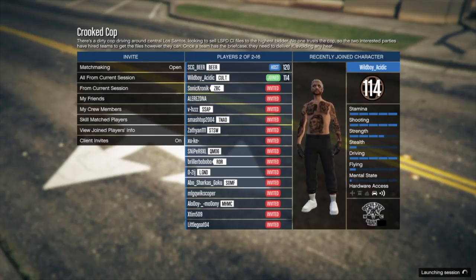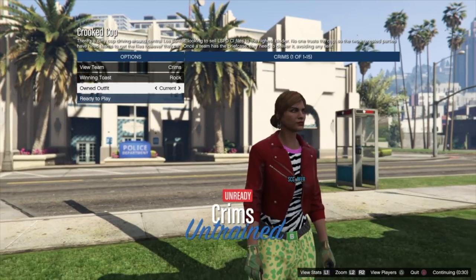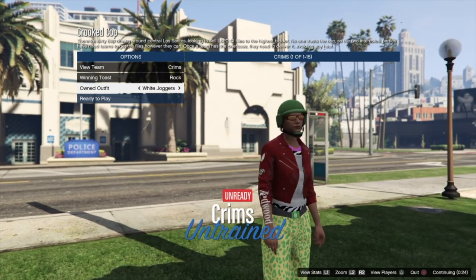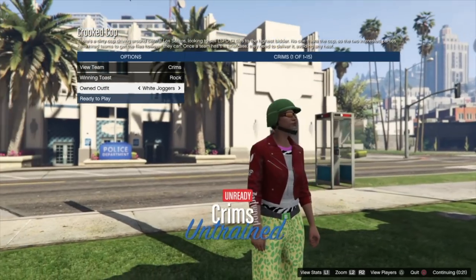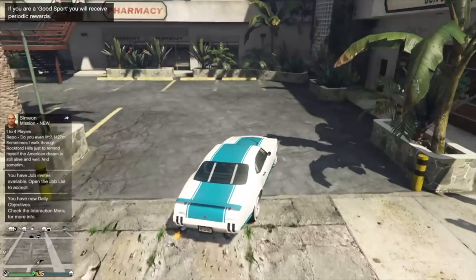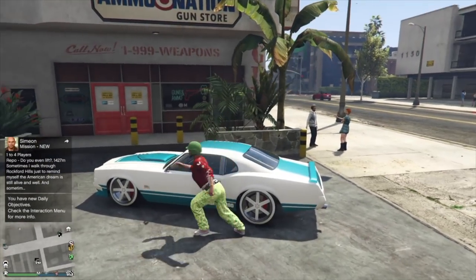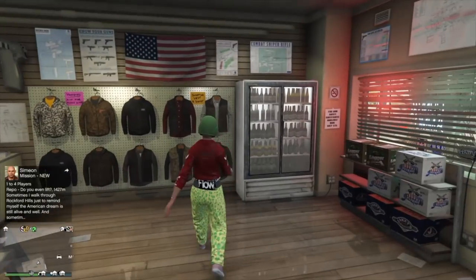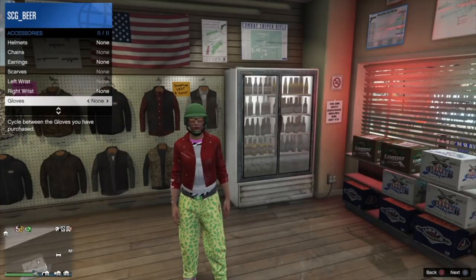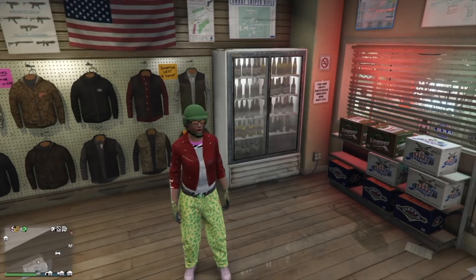In Crooked Cop, scroll over to that one outfit and you'll notice the logos and everything transfer over, including the bulletproof vest. You have to pick armor four or five — in my previous video the vest didn't show because I picked crew color one. Scroll over to the merge outfit and then one more to the white joggers — you'll see merged pants, merged jacket, the racing belt shirt, the logos, the white vest, and the bulletproof helmet. Everything is transferred. Save it just like any other Crooked Cop outfit, take your earpiece off, and save.